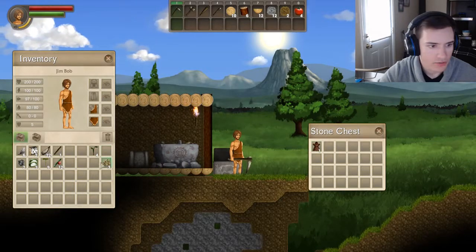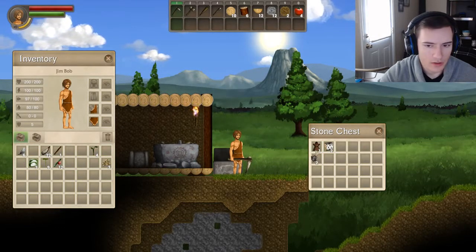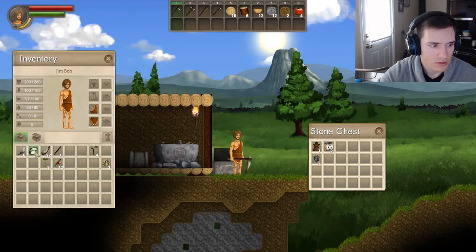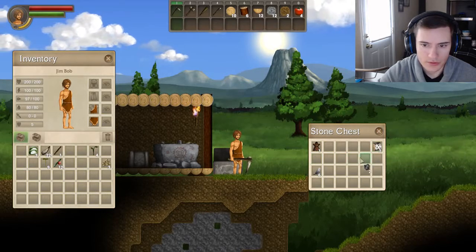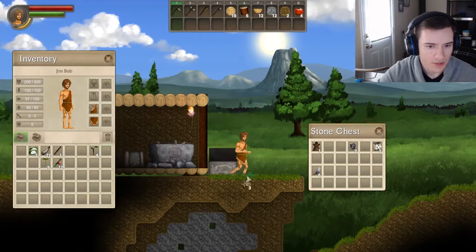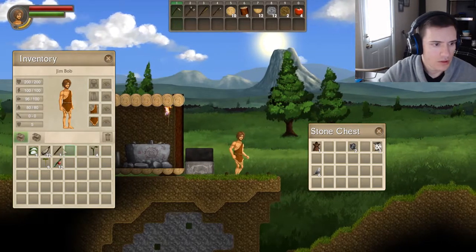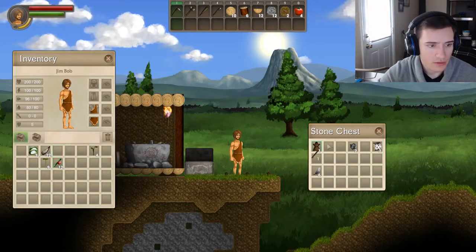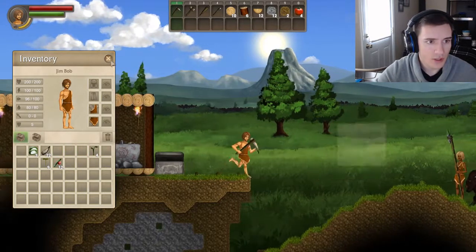Bear fur — this chest will hold all the resources, like all the hard resources. Go find the bush seeds up here too, why not. Let's make some sticks and put the sticks up here.